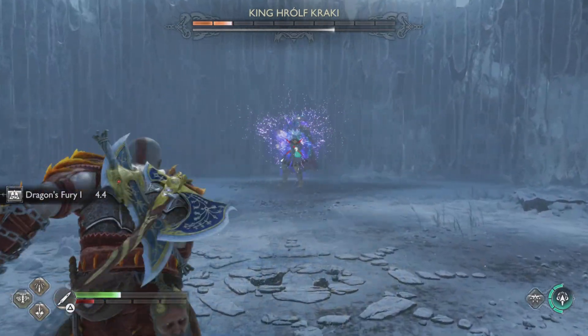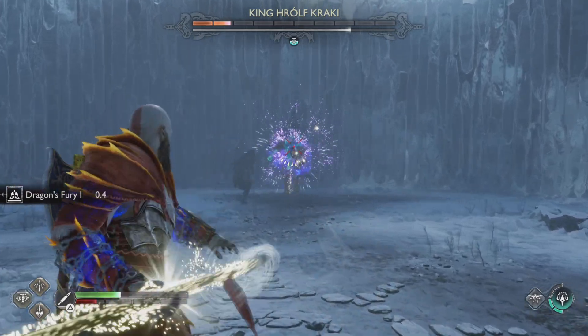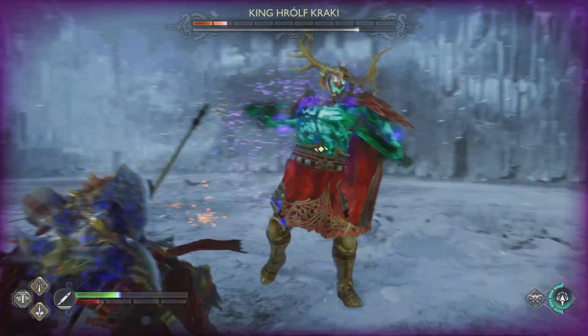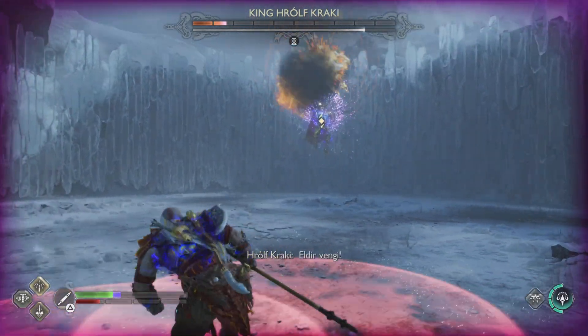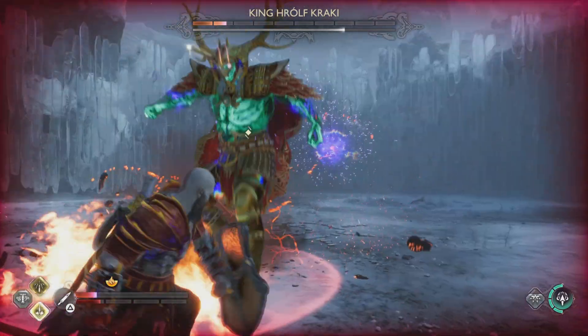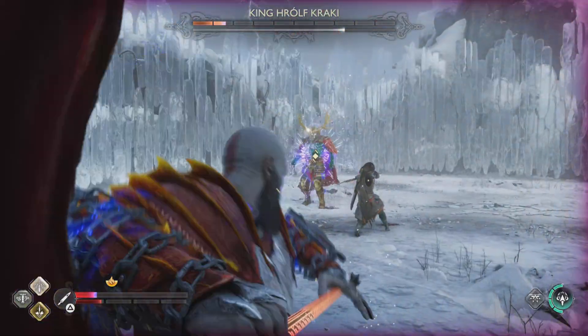You can block the attack he does along the ground. When he's in bifrost mode, you don't want to get close to him — any of his attacks will deal bifrost damage to you, which will let him roast you very quickly. Just by being close to him there I got bifrost inflicted on me, and if I get hit now it will wreck my health pool, and I can't afford that to happen this close to the end of the fight.